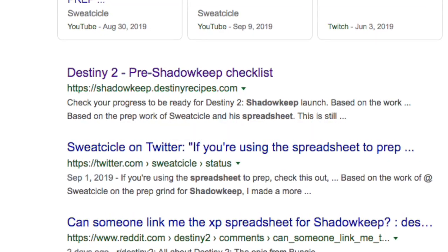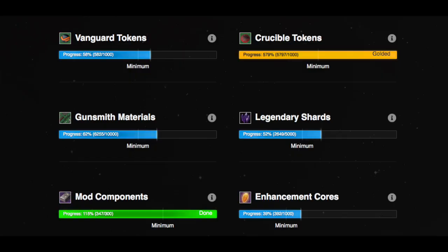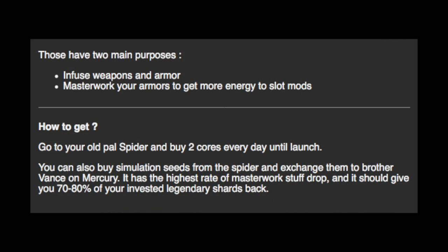If you head to the top link in the description, Sweatsicles made a really easy-to-use checklist in the form of a spreadsheet, which just shows you where you're up to in regards to Materials, Tokens, etc., to be Raid Ready when Shadowkeep drops.